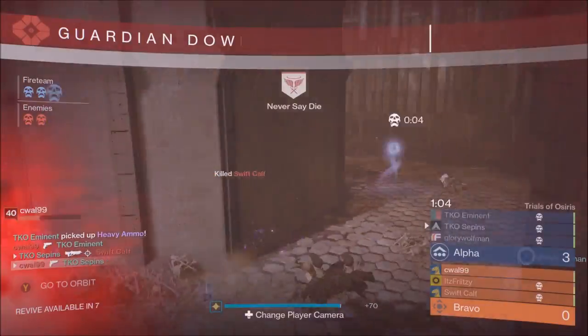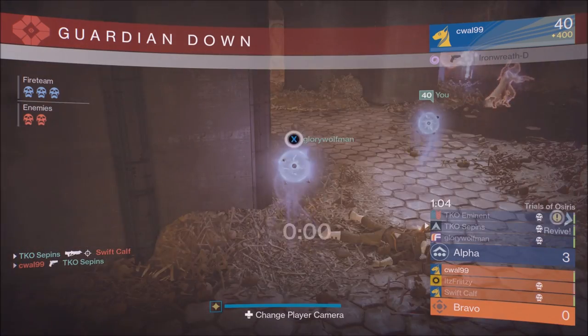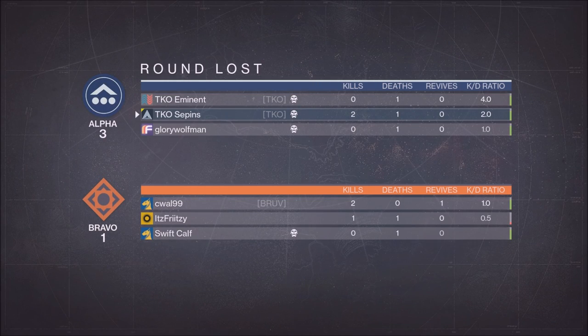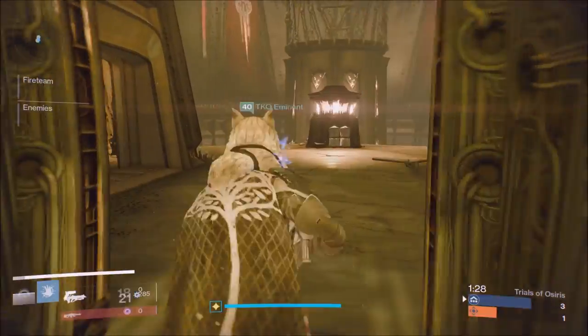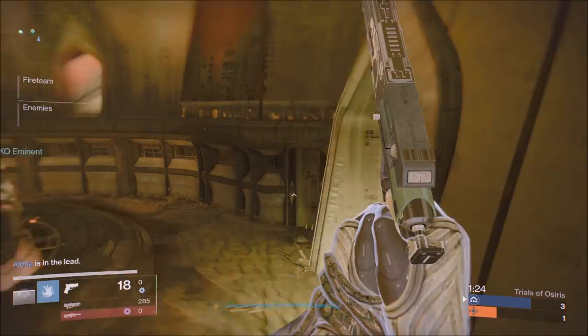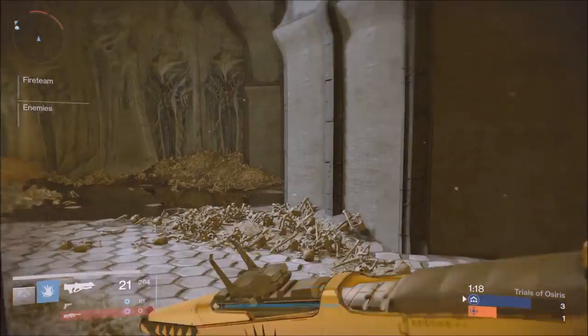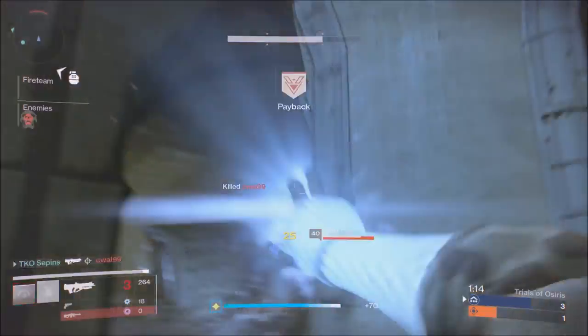Now let's talk about weapons. The first weapon I would always recommend on this map is a pulse rifle. I would use a Parthian Shot if I had one, but unfortunately I don't, so the next best thing in my eyes is the Blind Perdition — the adept version, which you get from the Trials of Osiris lighthouse chest. For secondary, I would use a sniper rifle for the first round when ammo is normal, then switch to a sidearm — Wormwood or Trespasser are really good, or any weapon in that archetype.